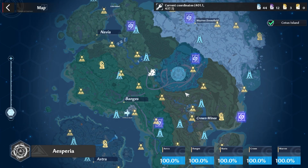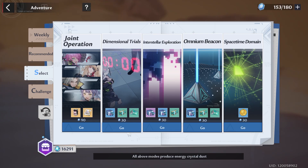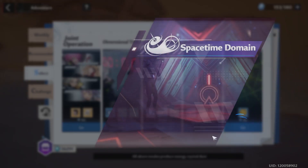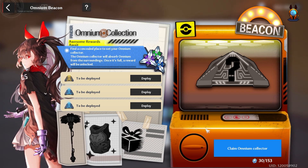Next we have Interstellar Exploration. Remember to check Vera as well as Aspera to get all your stargates. Check if you have any level 3 stargates — if the weapon battery category shows a number 3, it's a level 3 stargate; a number 2 means level 2. If you don't have any level 2s or 3s, you can do Dimensional Trials, or Space Time Domain if you need money, or Omnium Beacon if you're short on time so your vitality doesn't cap.